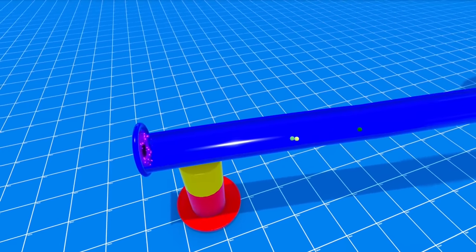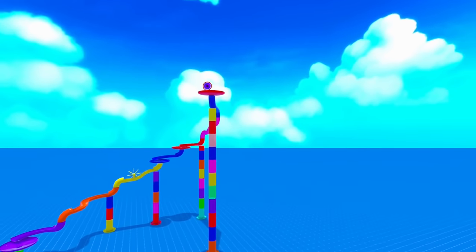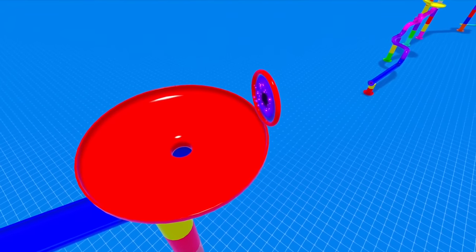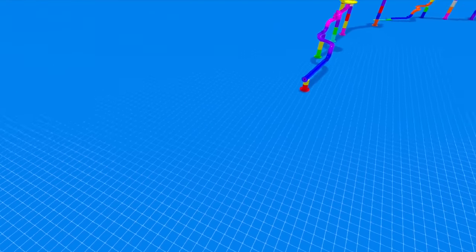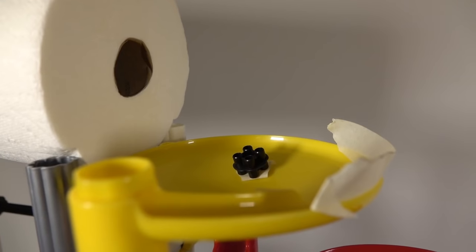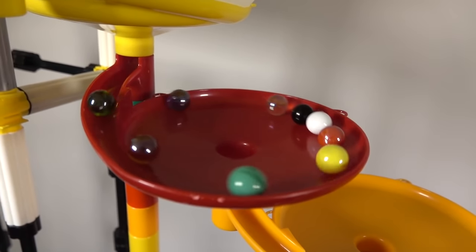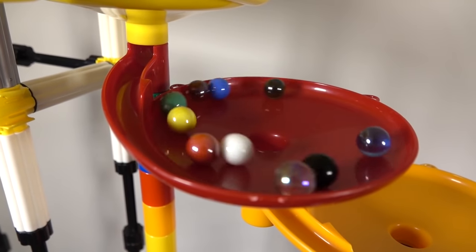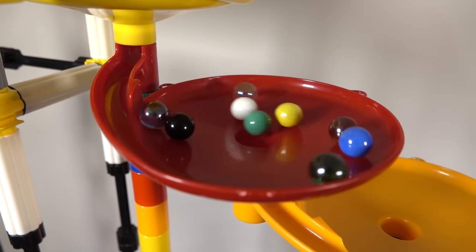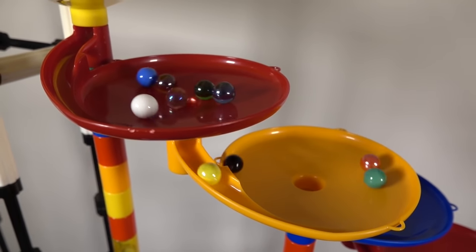Going down into the portal now, yellow leading the pack, and they all go in — and now they should come out over here any second now. Wait, what's going on? Hello, is my portal broken? Where did these marbles go? Oh my gosh, I think our teleporter just malfunctioned and accidentally brought us to the real world! This is crazy — and wait, I recognize where we are. This looks like a track from MNH Racing!